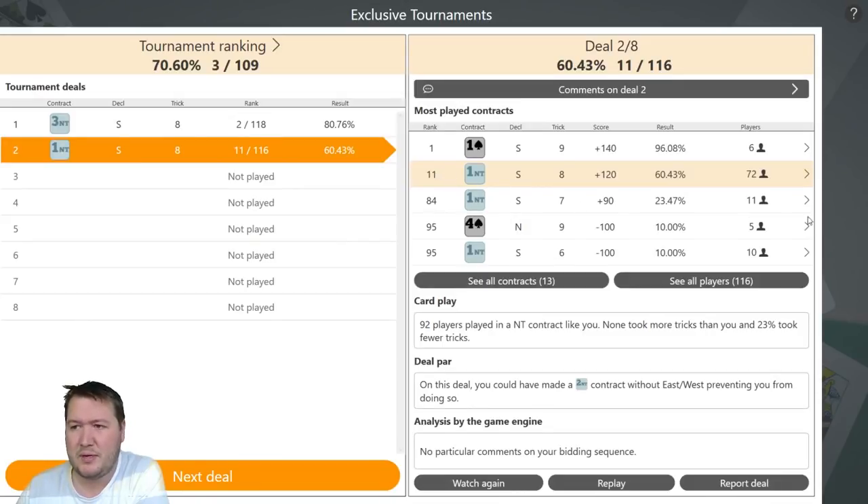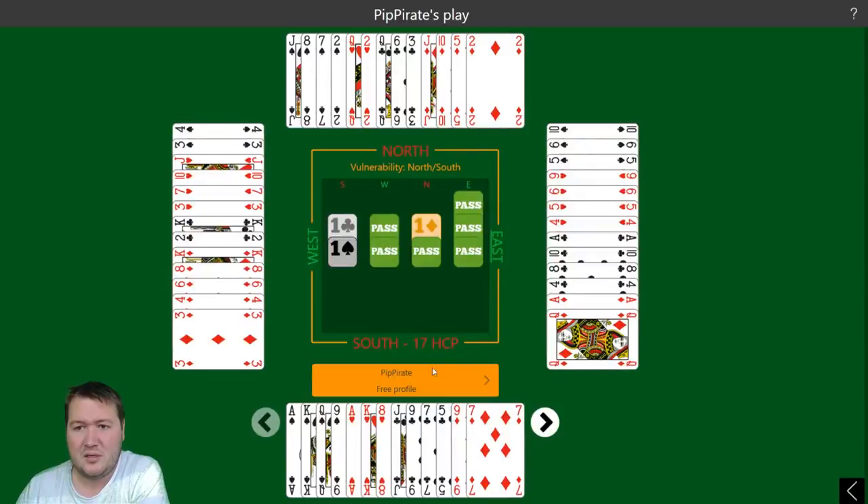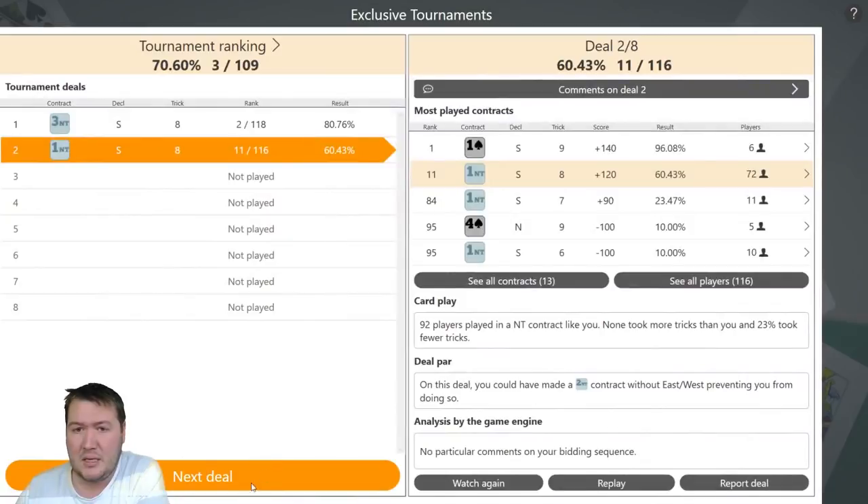60%. Pretty much everyone's doing the same. Some people played one spade, one club, one diamond by north. One spade — wow — and your partner just chooses to pass it. Okay, that worked quite well, I guess.